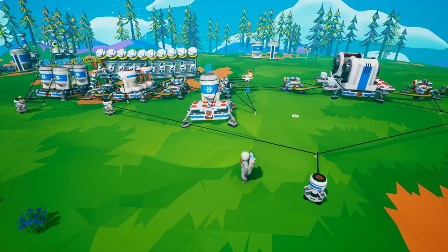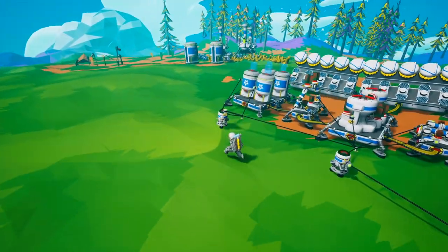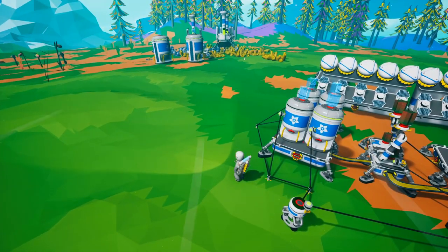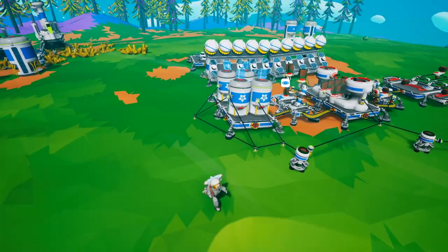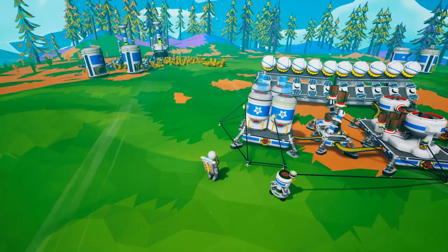For running an automatic shredder, full automation is set up by having some auto extractors — I called them thumpers — off in the distance, and instead of having storage attached, you have auto arms pulling from the auto extractors. That would be 100% full automation.